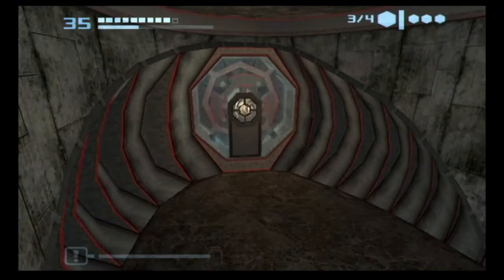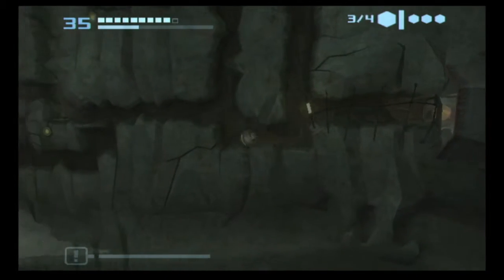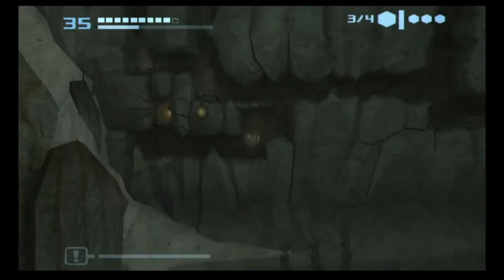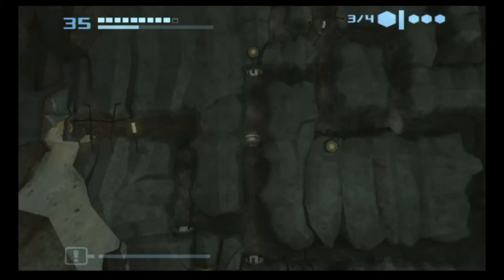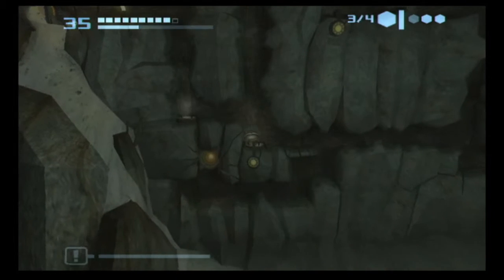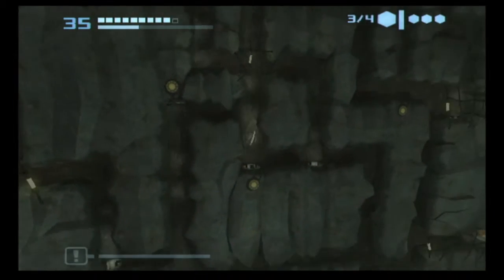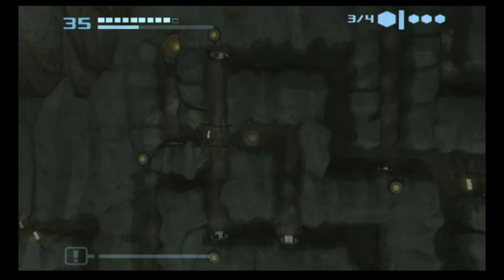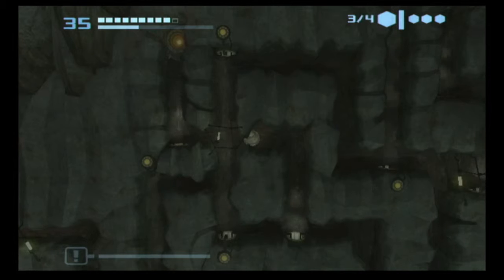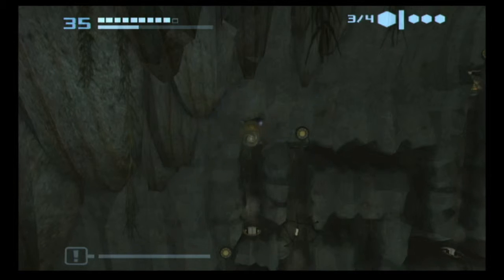What about this room, though? There must be something in this tunnel here. Yeah, it takes me through here. Oh, there we go. Why wasn't it working before? This one must work the opposite — yeah, for a missile expansion, right?